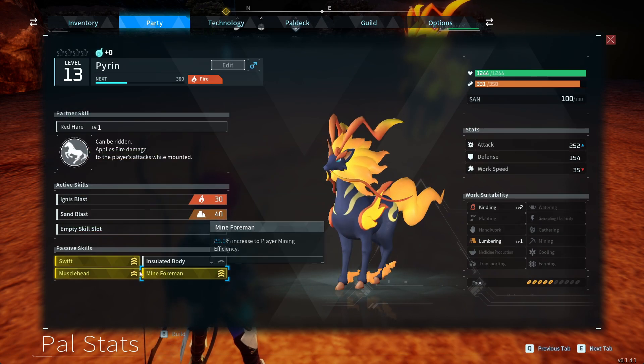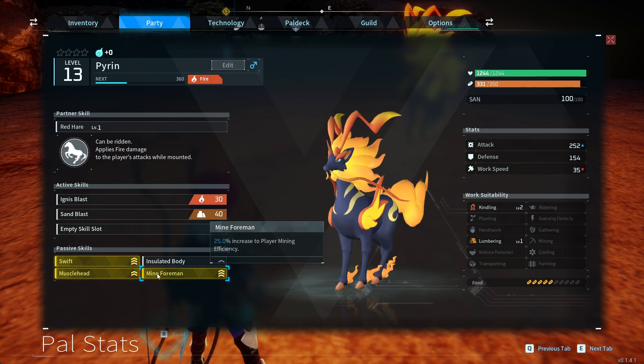This will allow you to mine coal very fast. Make sure one of them has the mountability so you can fly or run home.